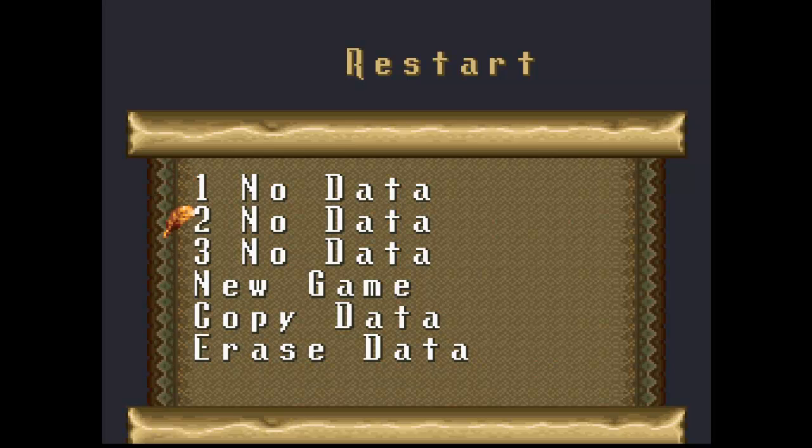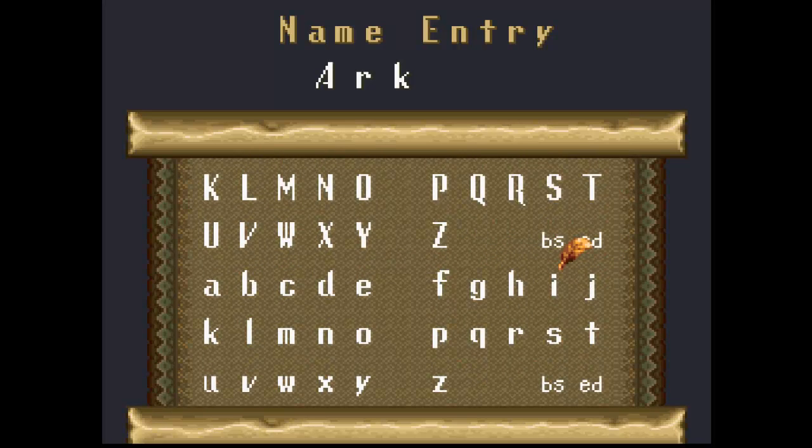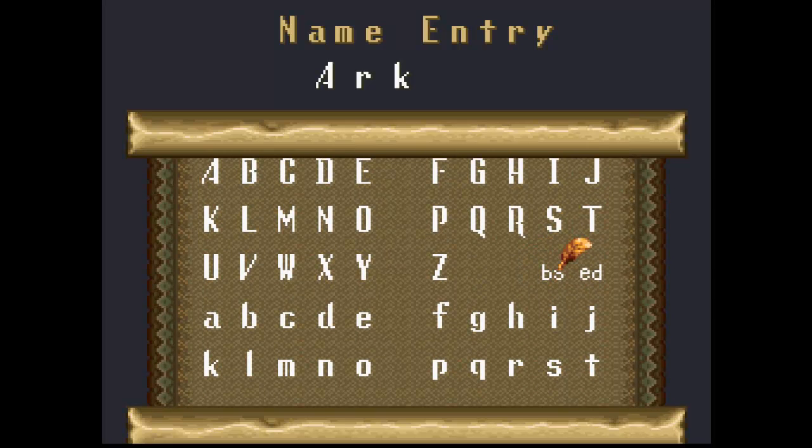This game is made by Enix of Square Enix fame. Square merged with Enix and we're gonna start a new game. And it's an action RPG, which I like a lot more than RPGs. We're gonna just keep the name Ark. Should we change it? Backspace... What button do I use for this? Apparently I'm Ark.